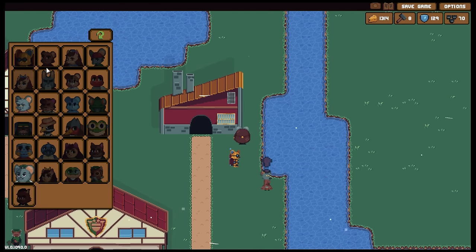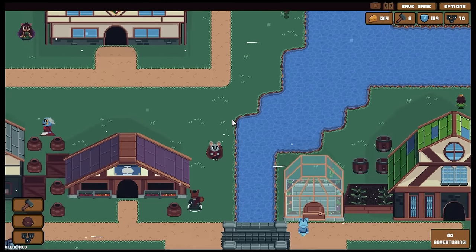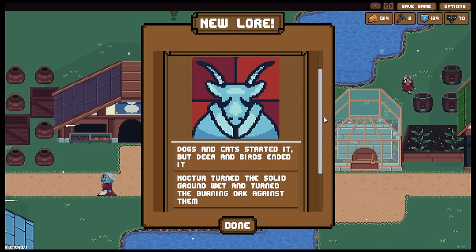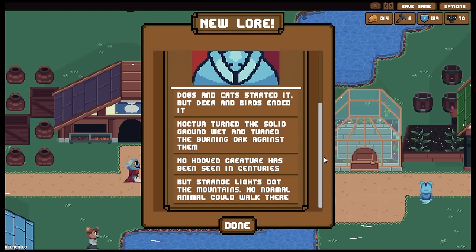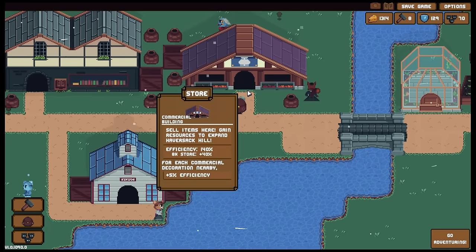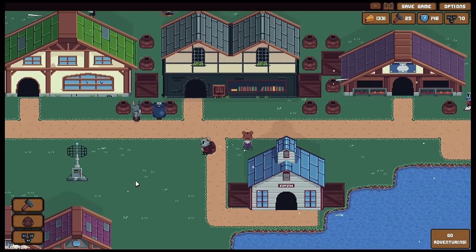Where are you, my scholarly friend? Oh, there we are - we need to go and have a chit chat. Do you have anything new for me to read? I do as it happens. Here's something - 'The Four Banners War: dogs and cats started it, but deer and birds ended it. Noctua turned the solid ground wet and turned the burning oak against them. No hooved creature has been seen in centuries, but strange lights dot the mountains - no normal animal could walk there.' Okay. Unfortunately we've got a bunch of gubbins that I would like to sell in the store.